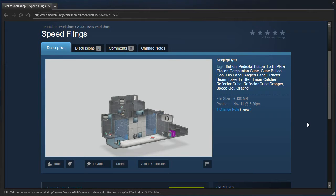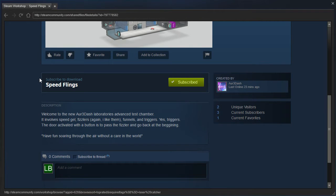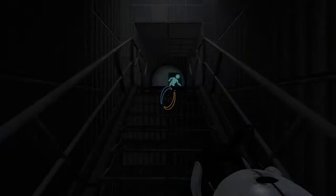Hey guys, I'm LB, and let's check out Speed Flings by R3-Dash. Welcome to the new R3-Laboratory's Advanced Test Chamber. It involves speed gel, fizzlers — I like them — funnels, and triggers. Yes, triggers. The door activated with a button is to pass the fizzler and go back at the beginning. Have fun soaring through the air without a care in the world. Alright, let's check it out.